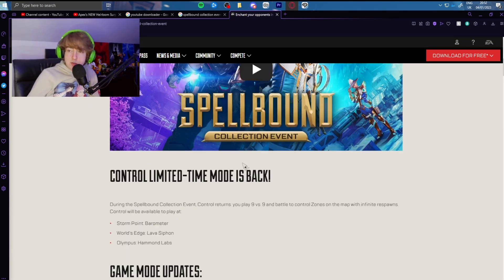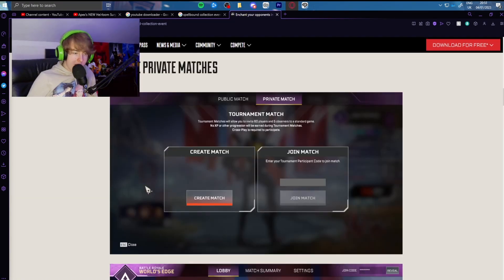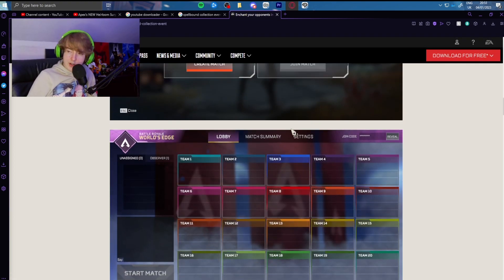So yeah, this event seems to be bringing a decent amount of content — not a lot, but pretty good. The custom matches feature is huge and is going to open things up for small community esports events. The collection event will be cool — we're getting Control back, a new Seer heirloom, and all the skins look really cool, especially that Horizon skin which is very Scarlet Witch. That's all I have to say for this quick video going over the Spellbound collection event trailer. I want to do more Apex content going forward. If you enjoyed, please consider subscribing — it helps quite a bit.